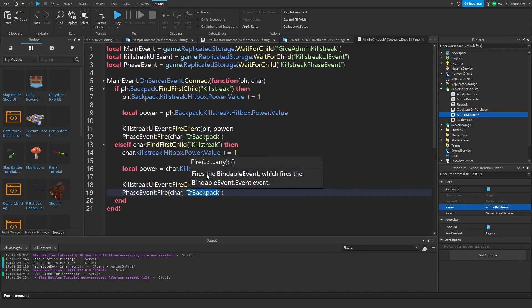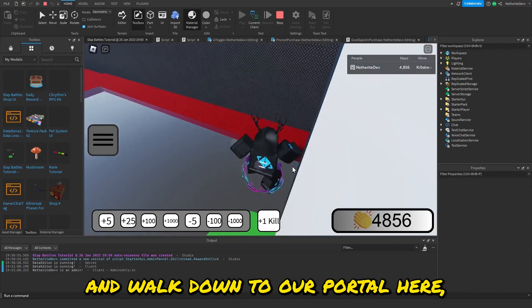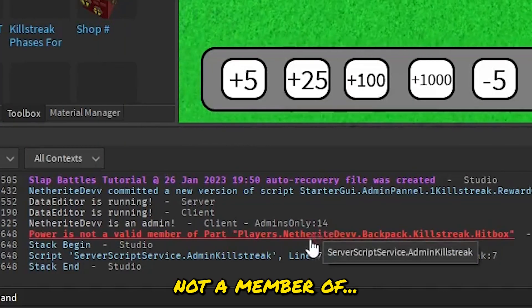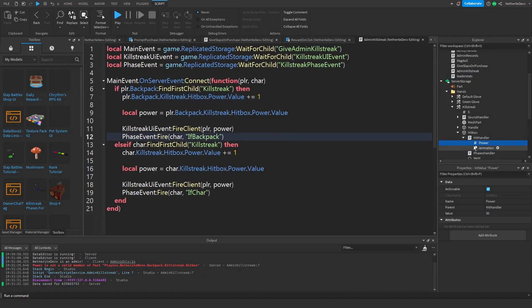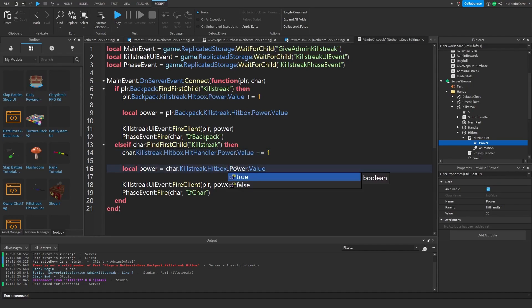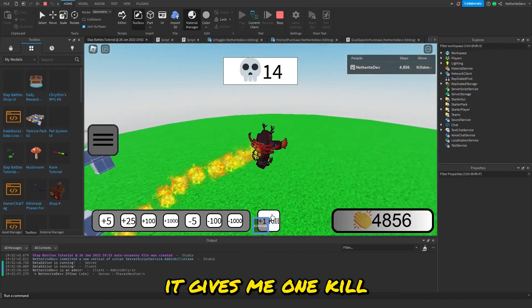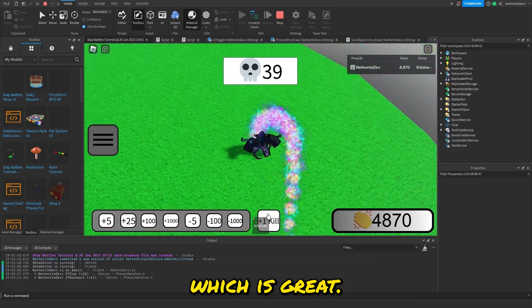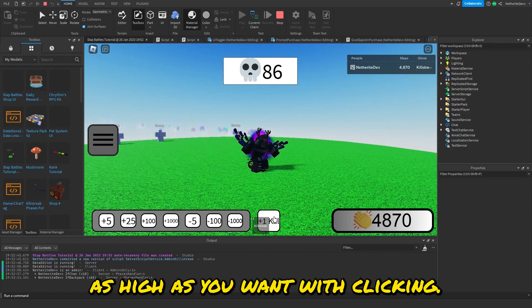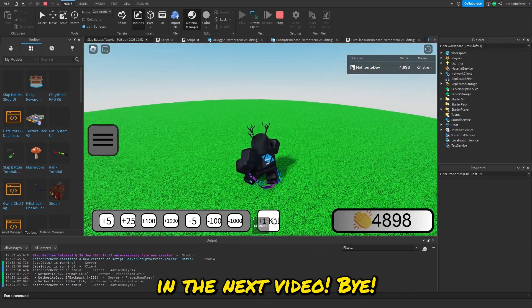Testing with Kill Streak equipped and going to the portal — clicking the button initially throws an error: 'Power is not a member.' The fix is that Power is actually inside HitHandler, so the path should be `Hitbox.HitHandler.Power` everywhere after Hitbox. After fixing that, clicking the button gives one kill, power updates correctly, the phase updates as well, and you can keep clicking to go as high as you want. That's it for this video — if you enjoyed, like and subscribe, and I'll see you in the next one!